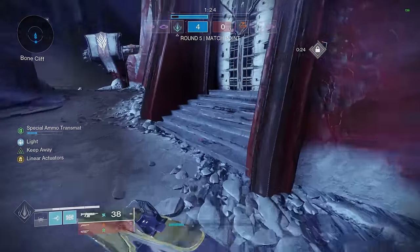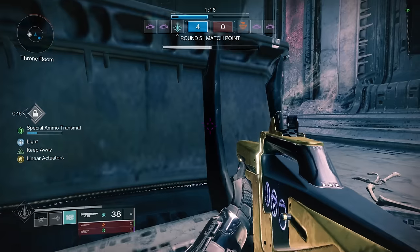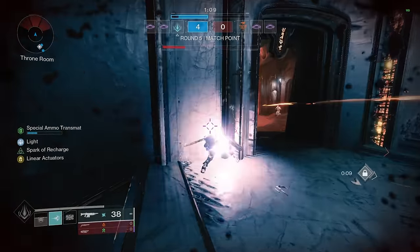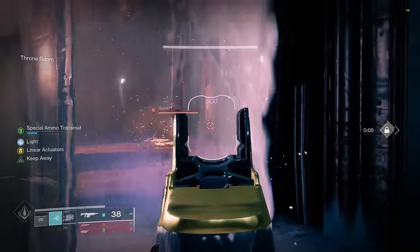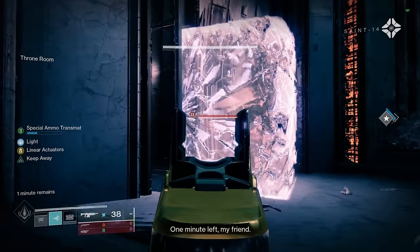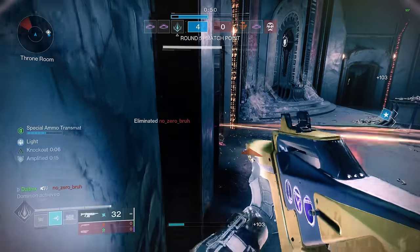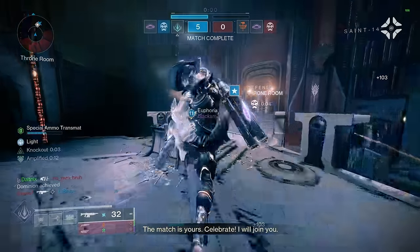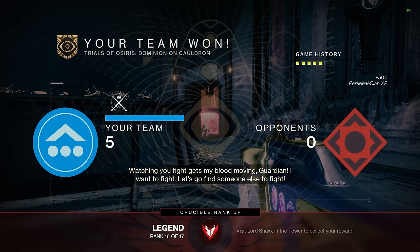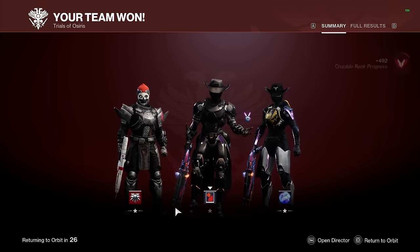One more round — push into mid. Push up on the staircase here. They did push out over this direction. Gotta watch out for the Igneous. Draw the shield — they have to push in. That's two grenades. GG. Fortunately that's what a lot of these games turn into: just playing super slow. It's Cauldron — that's why Titans are so good on this map. You can just put a shield in the doorway and get map control.